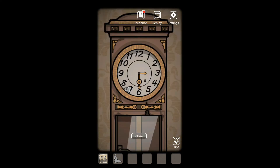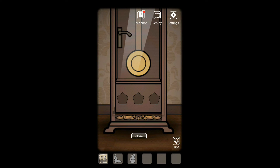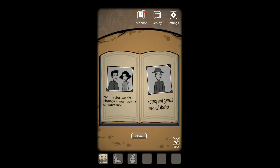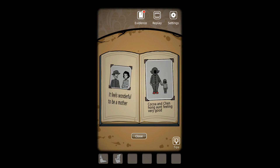What time is it — oh wait, we can change the time. A torn corner from a newspaper — donate 61. Can we open it? No. What's here? A photo album. No matter how the world changes, our love is unwavering. Young and genius medical doctor. I can flip the page. Group photo with Mr. Jianguo. There's no photo there. 9-21. Happiness at home because of you exist. It feels wonderful to be a mother. Coco and Chin Hong aunt feeling very good. So I'm guessing this is Chinese then.